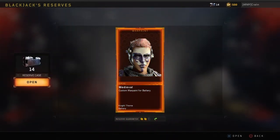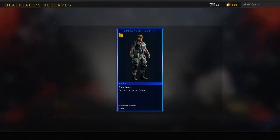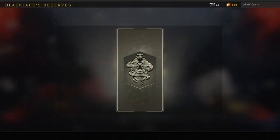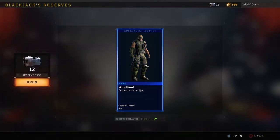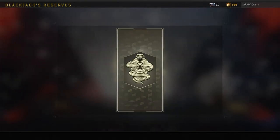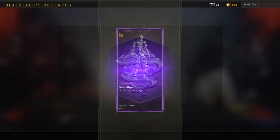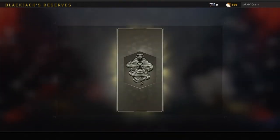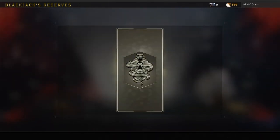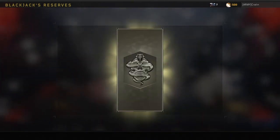That's cool, come on with the weapon paints. Rerolled into a weapon camo. Woodland for Ajax — as I said, woodland is the camo pattern I wore when I was in the military. More war paint, more war paint. Specialist outfit Guardian — it should be two rerolls then eastern, not three.